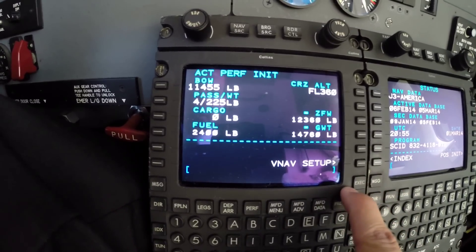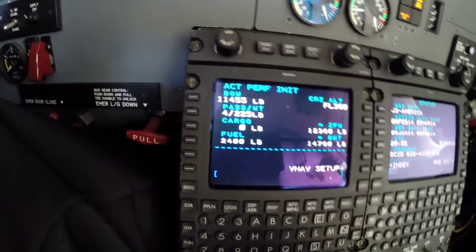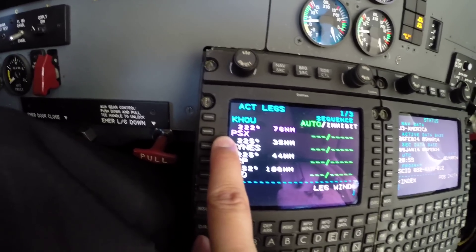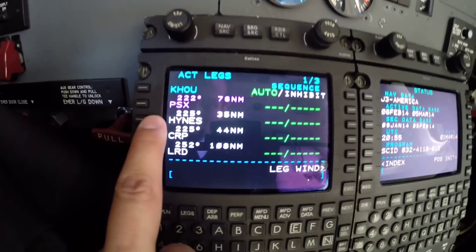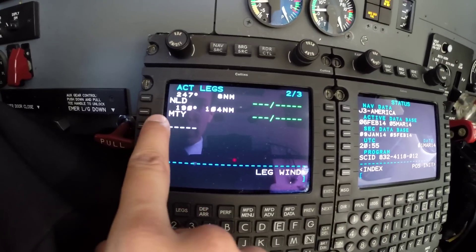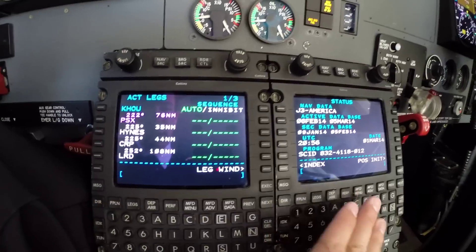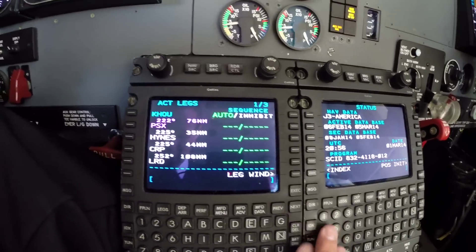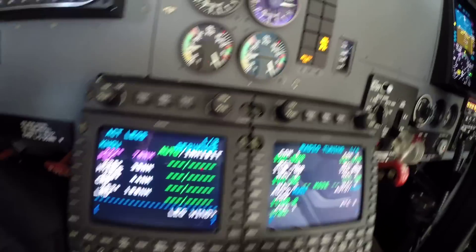We'll execute that. The FMS is already set. We need to check the legs: Houston, Palacios as the last SID waypoint, then Corpus Christi VOR, Laredo, direct NLD, then MTY. The route is okay. We'll keep this FMS on the legs page and the other one on the radio tuning page.